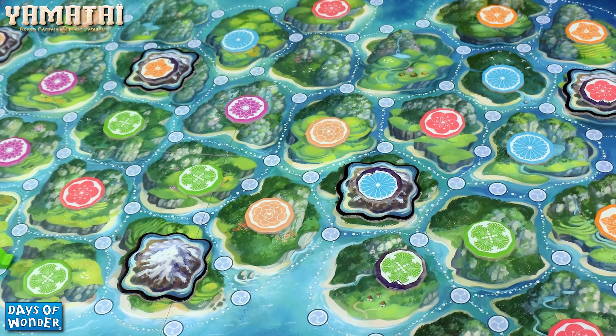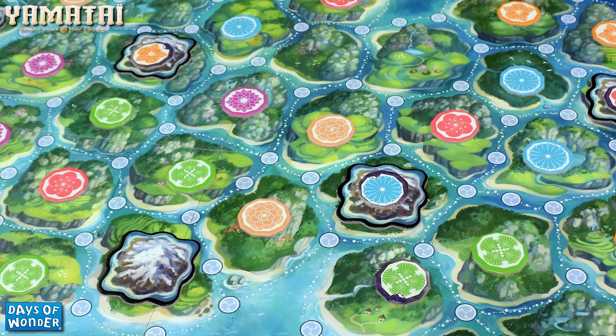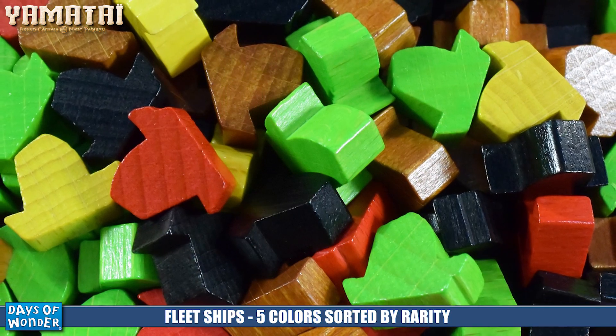Each of these areas on the map are considered islands, and around the islands you have nodes. Each of these nodes will hold one ship, and progressively through the course of the game these ships will start to fill out the board as players place ships onto it.